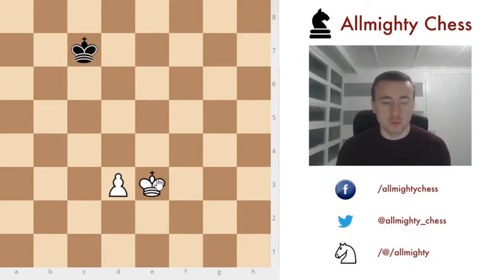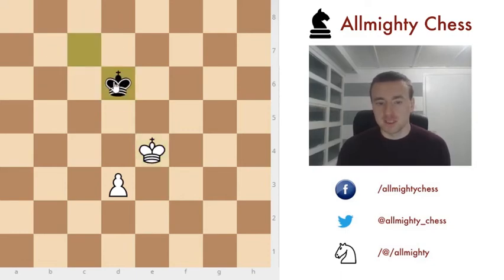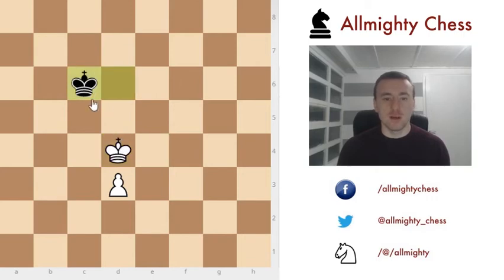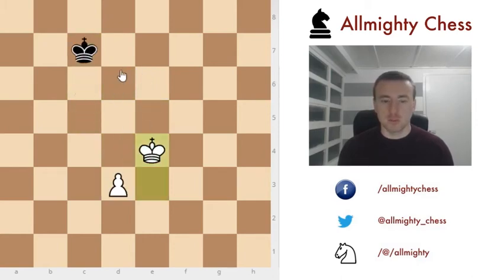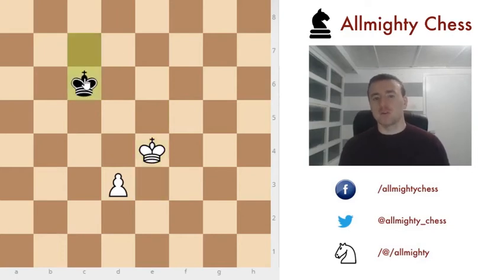The move that wins the game here is king to e4, and why is that? Because by playing king to d6, black is not making an opposition on us. We are actually making an opposition on him by playing king to d4 now, and he has to move out of the way on c6 or e6. When we play king to e5 we can safely move our pawn and it will become a queen, by repeating the rules of opposition and occupying key squares. Also if black plays king to c6 — a so-called diagonal opposition — we just occupy the key square and we are fine.